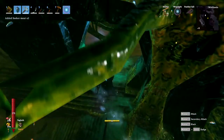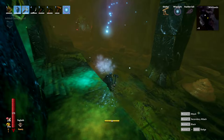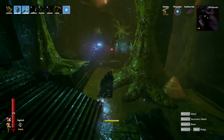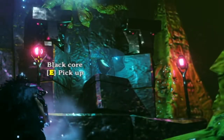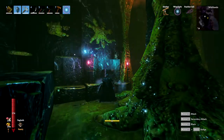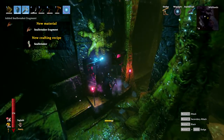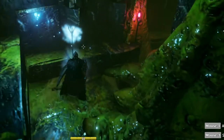Once you've killed everything in the dungeon, look around in larger rooms similar to this. You're going to see little pink things glowing on the sides — these are the black cores. These black cores are sometimes located next to the Sealbreaker fragments, which are used to summon the Queen. The Sealbreaker fragments are just destroyed and you collect them, but the black cores have to be picked up, and once you pick one up you'll get a black core.